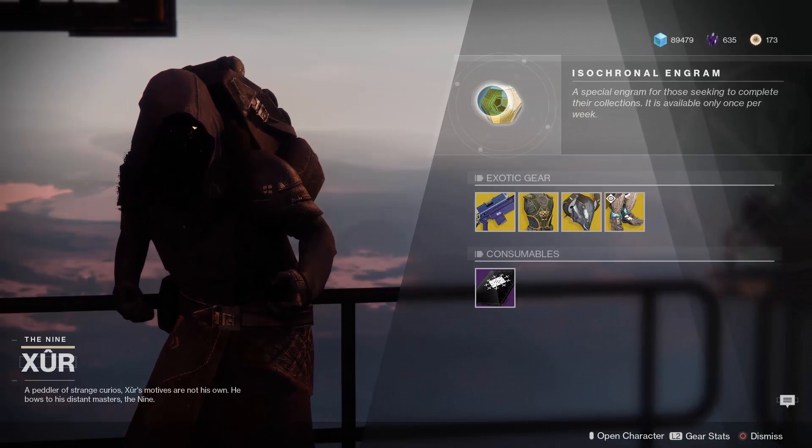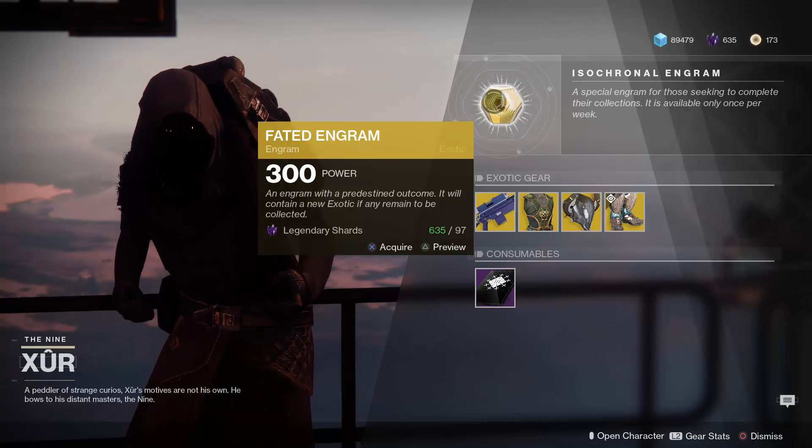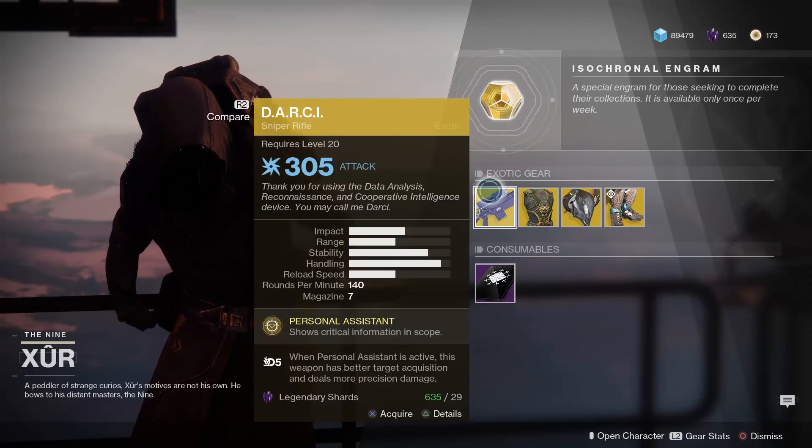First up, the Fated Engram. You guys should know the story by now — use this only if there are a couple of exotics you still need to get. Otherwise, I think it's way too pricey. Alright, for the weapon we've got the D.A.R.C.I. sniper rifle.